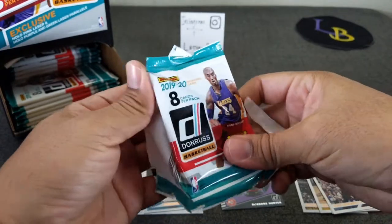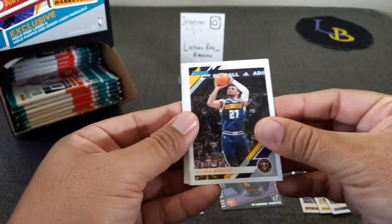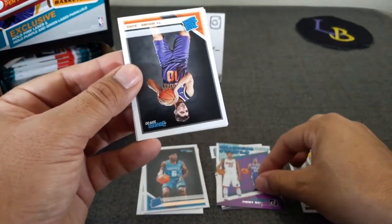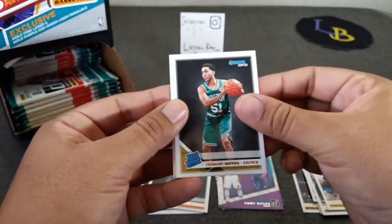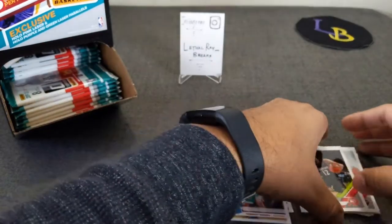There are also numbered cards to come out of this so it would be nice to at least hit one numbered card. Jamal Murray, Jason Tatum, Klay Thompson — here's a Changing Stripes insert — Jimmy Butler, and we got Ty Jerome and Jermaine Waters rookies, Russell Westbrook, and Jabari Parker.